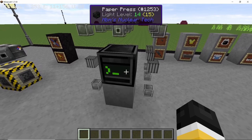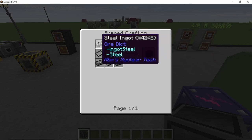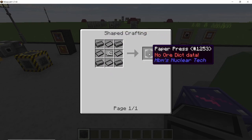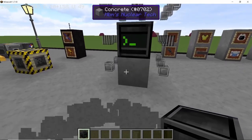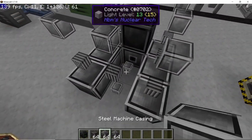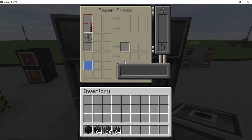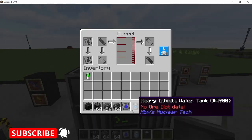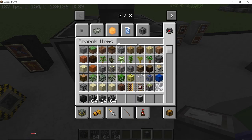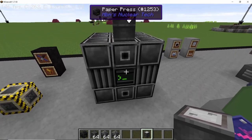Next up we have custom machines. I'm going to dedicate an entire video to this, but for now let's take a look at the default machine that will be added — the paper press. You can see the crafting recipe, and as soon as you place it down there will be a holographic structure showing the blocks you need to place to complete this machine. Once all blocks are placed, you can click on the machine and it will have an interface. The paper press takes water and sawdust and converts it into paper.